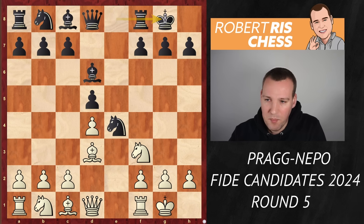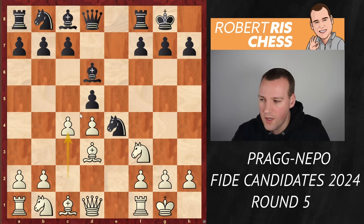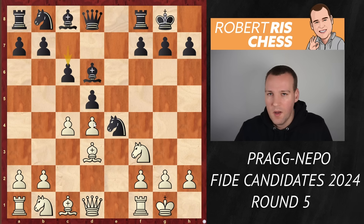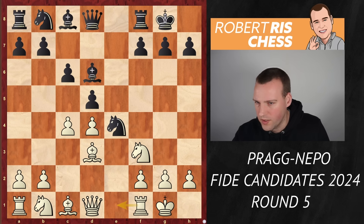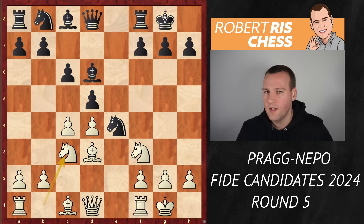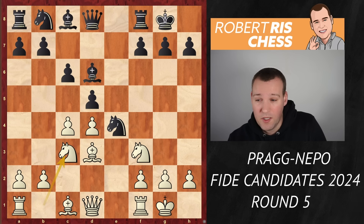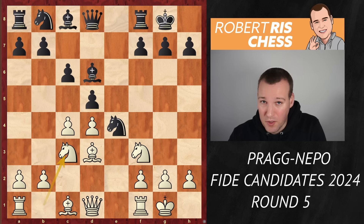Castling kingside by both sides. White plays the move c4, challenging the pawn on d5 to undermine the knight on e4. Black goes for c6. Here Magnus Carlsen played in his match with Nepo the move rook e1 — one of the two main options. The other one is knight c3. Knight c3 is very interesting and Nepo has a lot of experience with it, so you can imagine that Pragg had prepared something very special for this occasion.